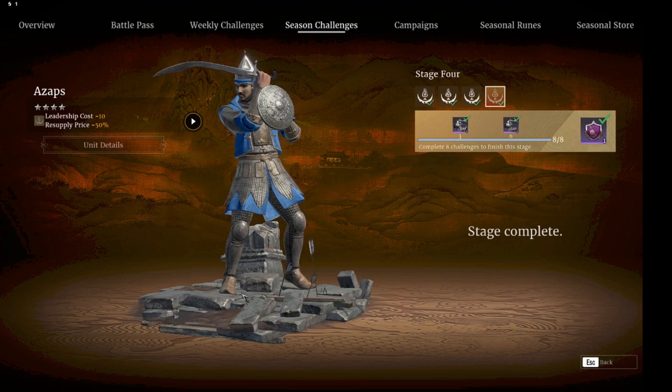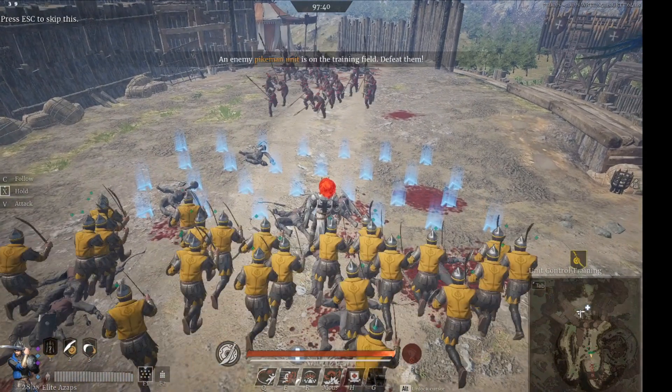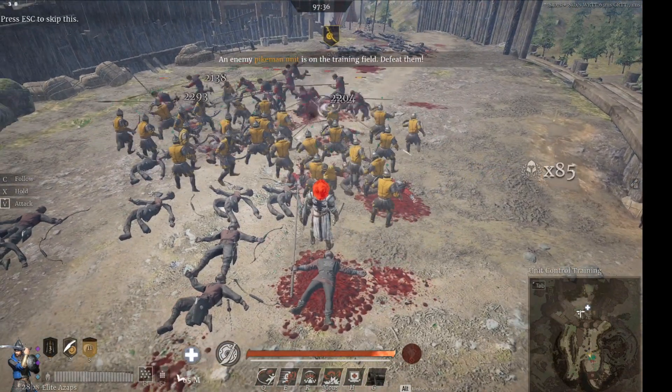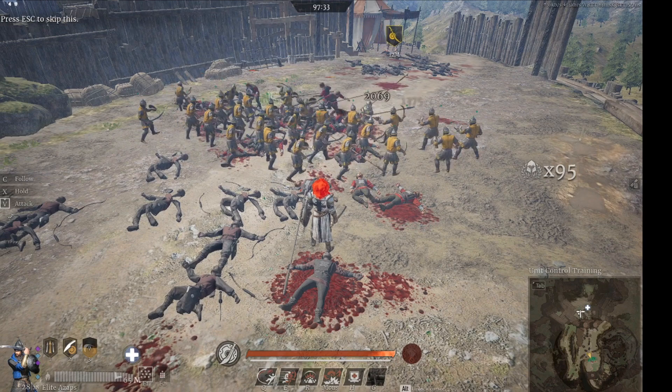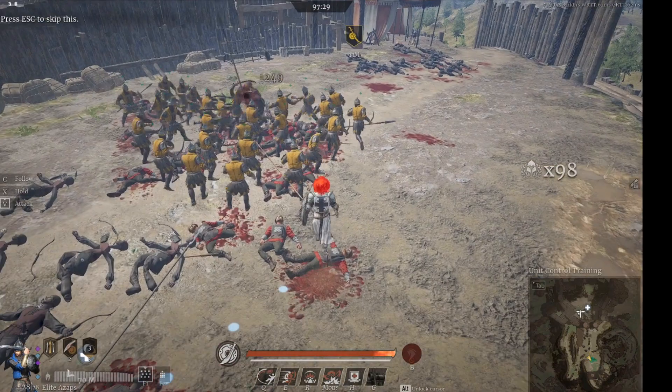Azaps. Tier 4, with 240 leadership. Great assault units with a nice ability that can reduce incoming damage and stun units and heroes, dealing blunt damage like foot kicks. Can parry with paladins and berserkers. Overall a very nice and solid unit.